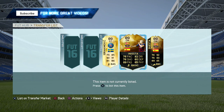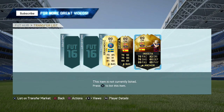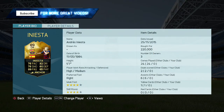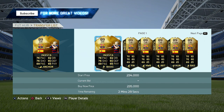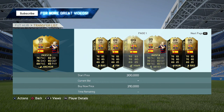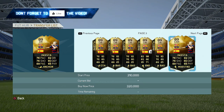We made about 30,000 coins on Zlatan Ibrahimović. We bought two Iniesta's — one for 220,000 and the other for 231,000. This is where the profit comes in because at the moment, you guys can see his cheapest buy now is about 250,000 to 260,000 coins. So we made a minimum of about 20,000 to 30,000 coins on both cards.